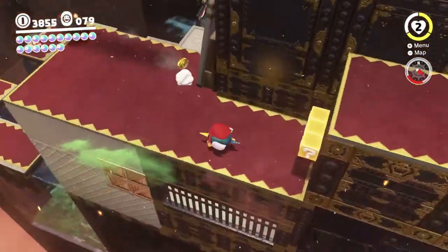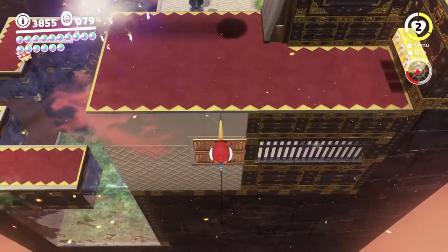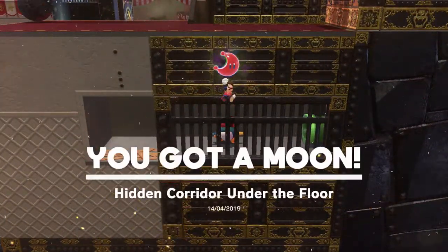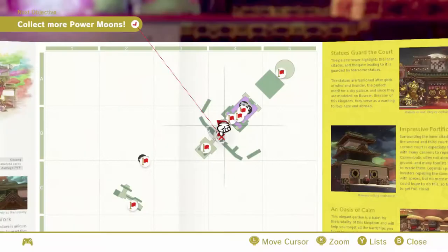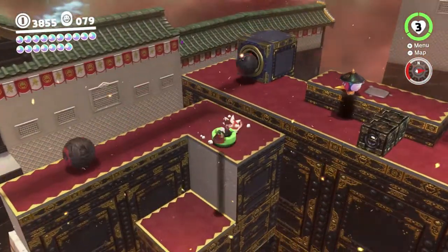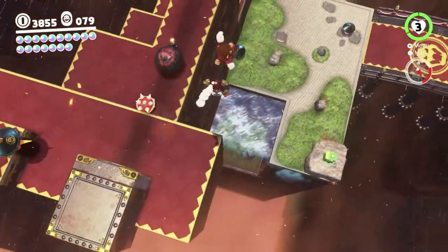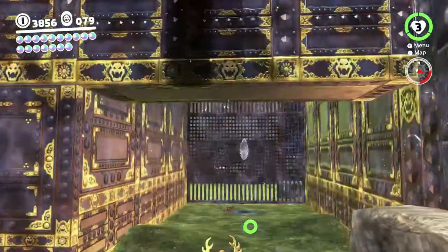That's nearly all the purple coins — we're still a few short. Over here, you can see there's crates in this wall. You want to break the crates and get in behind them because there's a moon. So that's 40 out of 45. We're shooting for 44 here because we don't want to do the Peach moon until the B-side. So we're doing fine so far. I believe we already got this one — yep.